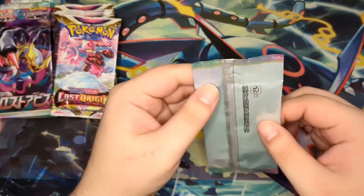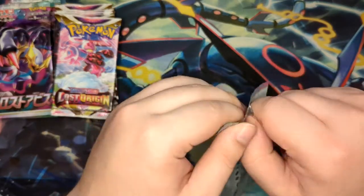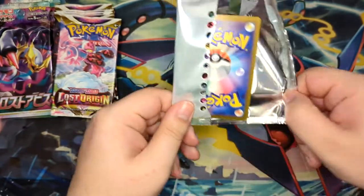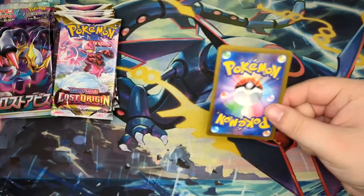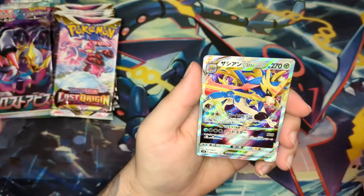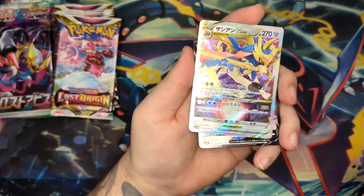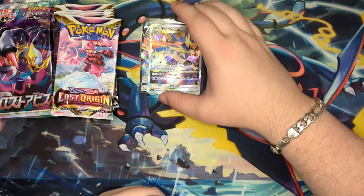Anyway, let's start off with the extra pack and see what our V and V-Star will be. Hopefully it's the Zacian. Oh — it IS the Zacian! Yo, that's sweet, very nice. Let me sleeve those two up.